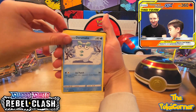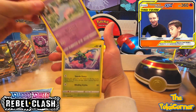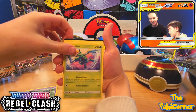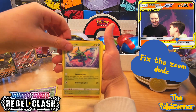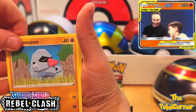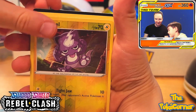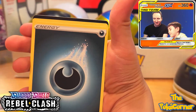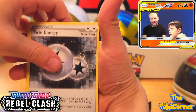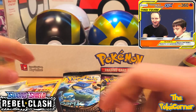Rebel Clash: Glaryon, Darumuka, Hatena, another Scythe. Wingo, Toxel, Grim Snarl Hollow, Electro, Twin Energy, Rilinx, and the CodeCard.